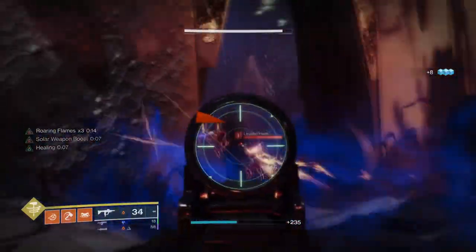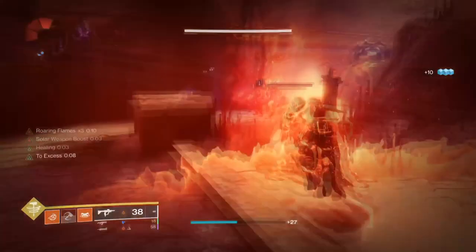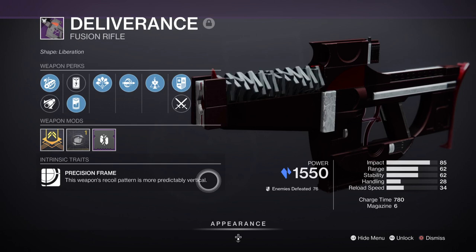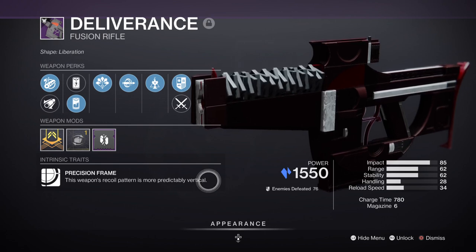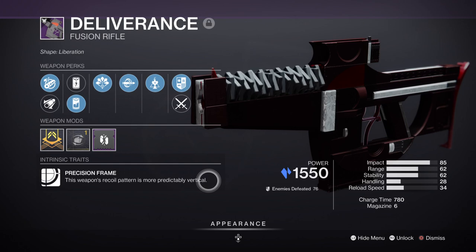For weapons we don't have a specific loadout in mind as anything can work, but I would recommend a close-quarters setup given how the build plays. For primary I have the Deliverance fusion rifle with Cornered and Chill Clip, which is actually a perfect weapon for this build. Not only are fusions good for their effective range, but Chill Clip is useful for slowing down aggressive combatants. Just two hits will slow or freeze them, setting them up for your charged melee attack.